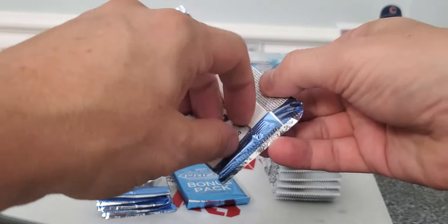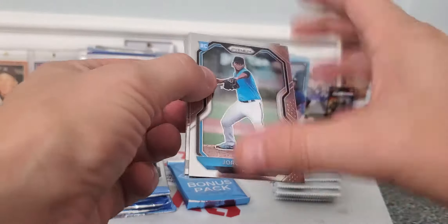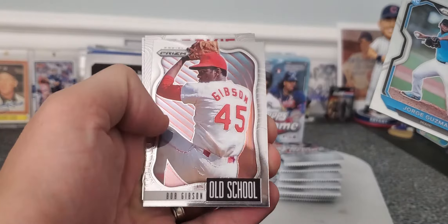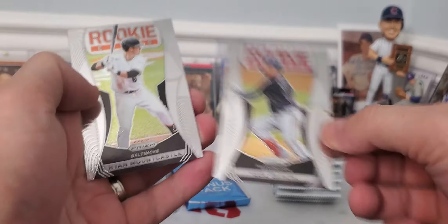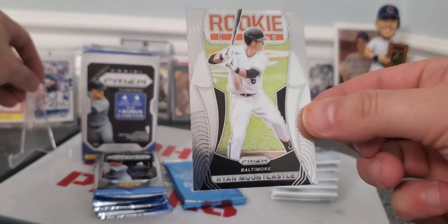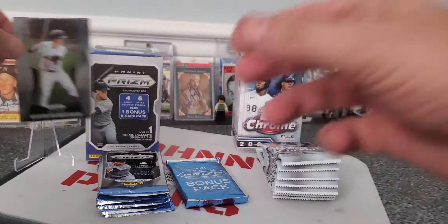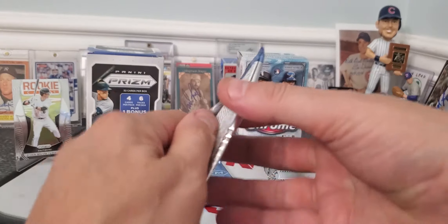Let me know in the comments if you've gotten a chance to rip any Panini Prism at all. Here we go. Jorge Guzman, Bob Gibson Old School, Luis Garcia, and Ryan Montcastle Rookie Classic. So that's nice, that's going to go up for me. Oh gosh, that is so great for the corners when you drop them like that. We won't put plastic on them just yet so we don't take too much time.